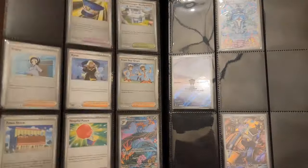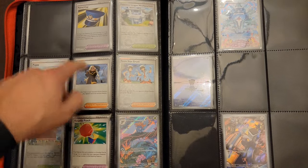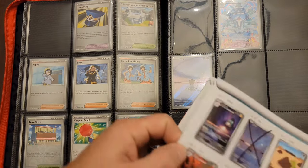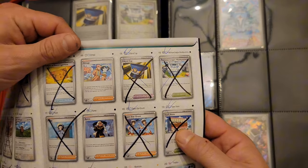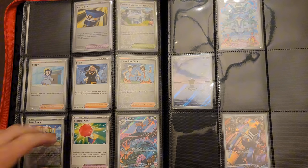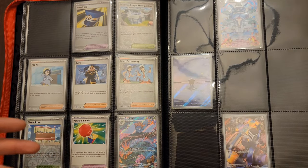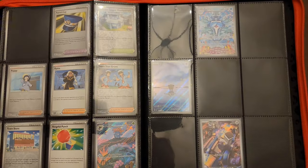We did pretty good. This is the second set I'm trying to master set where I'm missing one freaking trainer. The trainer I'm missing here is going to be this Ortega, which is just crazy. Both sets — my 151 and this — the only two sets I've tried to master set, and it's one trainer each. The other one in 151, I can't find an Item Grabber. It's crazy.